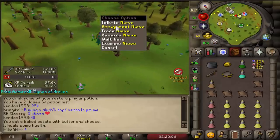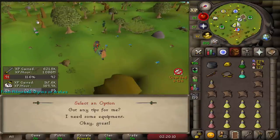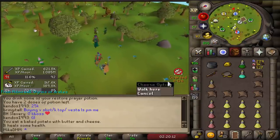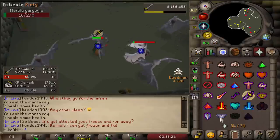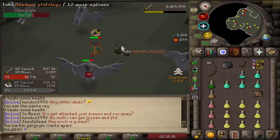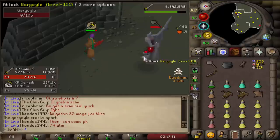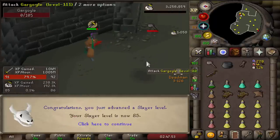Okay, add a plate. Alright, here we go — and boom, that's gonna be 85 slayer. And now it's finally time to do what we have been grinding for almost three days to do — abyssal demons.